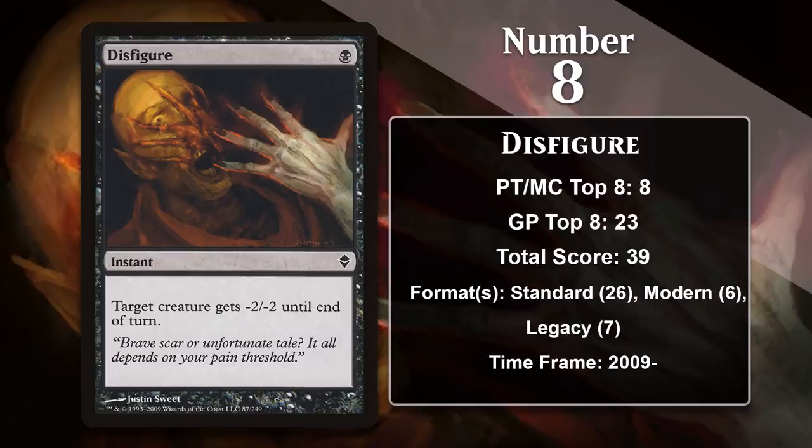When it was originally printed in Zendikar, Disfigure was played in basically all the black decks, whether in control decks like Blue-Black Control or more aggressive decks like Vampires and Infect. It received a reprint in Core Set 2020, so it's actually legal in Standard right now, although it is about to rotate out. Like the last time it was in Standard, it has been played in a lot of different black decks including Sultai Control, as well as the more creature-based Sacrifice and Adventure decks. It has been successful outside of Standard too, appearing in a variety of black decks in Modern and in Legacy in decks like Delver, Storm, and Sultai Midrange. Disfigure is likely to continue to gain points going forward.